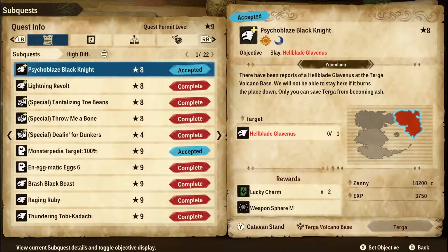There's also an eight-star sub quest that you can repeat infinitely called Psychoblade's Black Knight. This den is the easiest to complete, but it's pretty rare to get a rainbow egg. In my experience, I hardly get the actual Hellblade egg itself doing this quest, so I really only recommend farming this quest if you're just trying to get the material for gear.